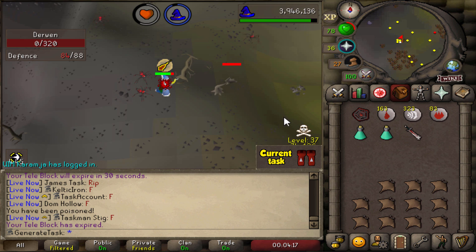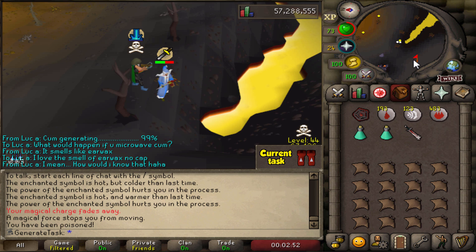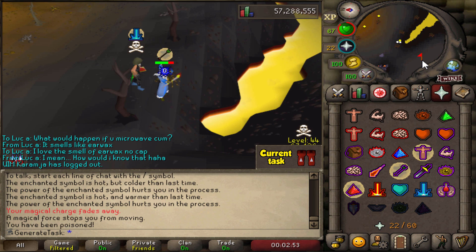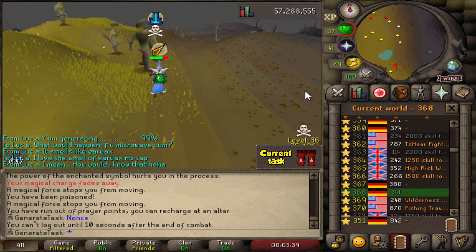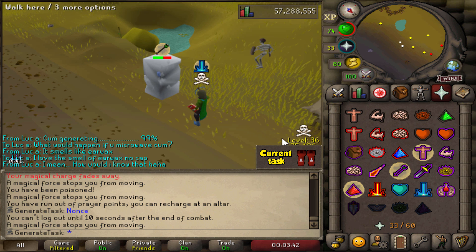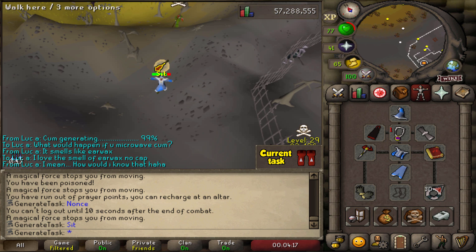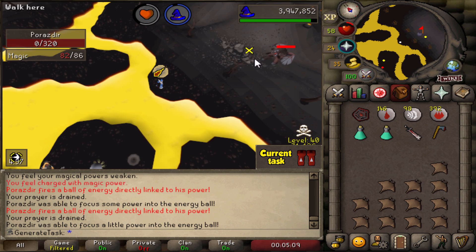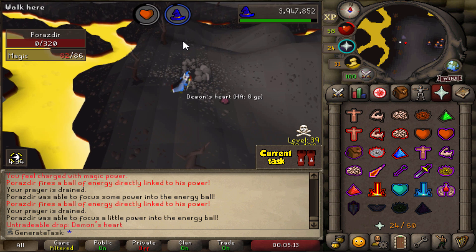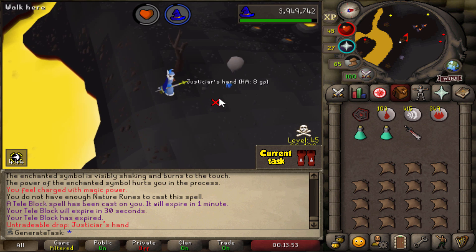That's one out of three down — we got the Ent's Roots. 368 damage — help, someone, please. Second one down — the Demon's Heart has been obtained. The very last boss has been slain.